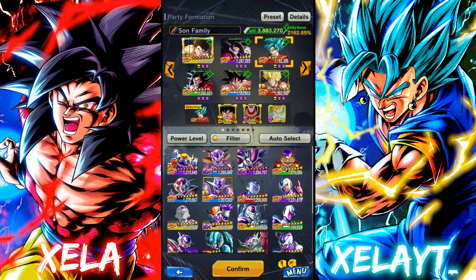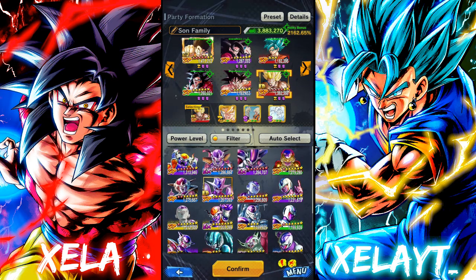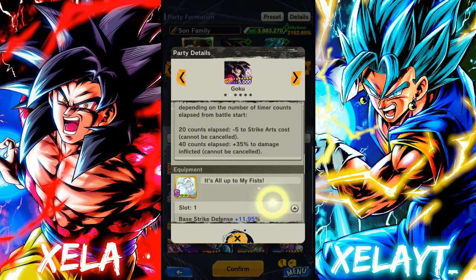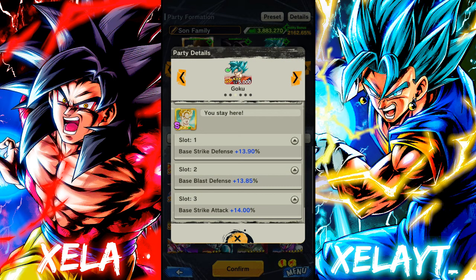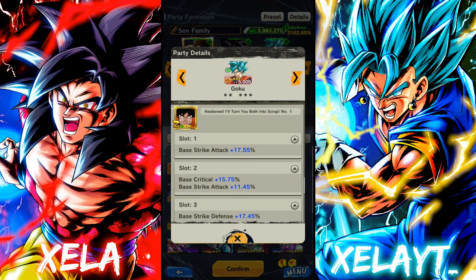This is literally the exact same team that I did probably last video. I'm very sorry about the rehash, but it's kind of a comparison video to see how big a buff this Zenkai Goku actually provides. This red Goku now — today's focus is this man giving me that extra bit of defense and that extra bit of strike attack to give that crit.